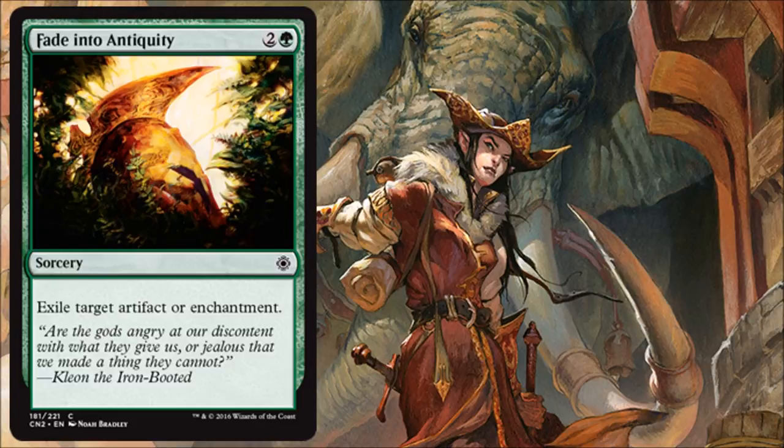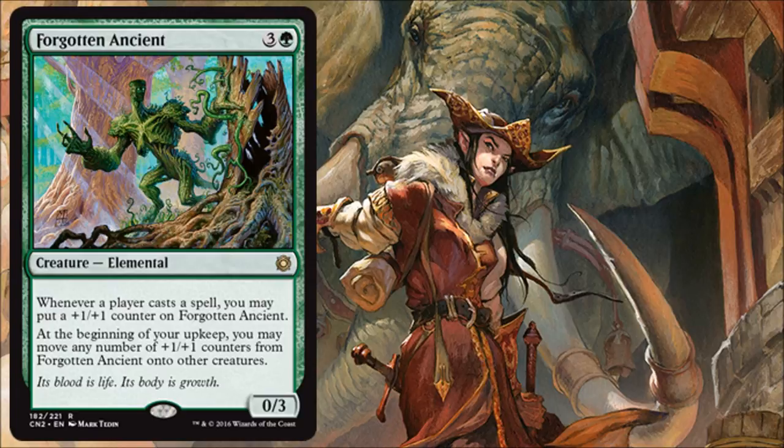Forgotten Ancient is actually the first 'You Make the Card' card from the Wizards website many years ago. It's a great multiplayer card — maybe a little underwhelming in single-player games, but in Commander it's strong, and it will be good in the Conspiracy Draft too.